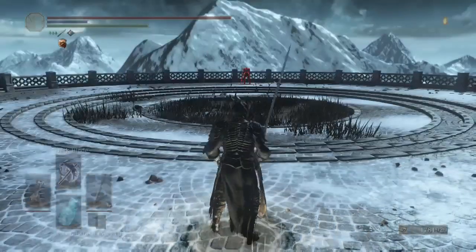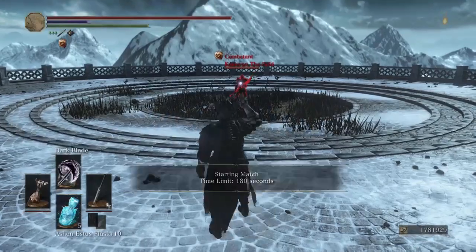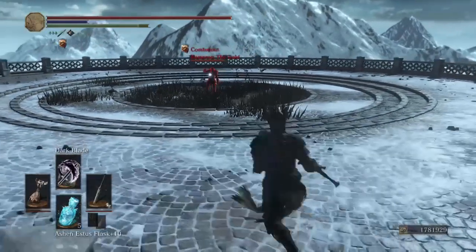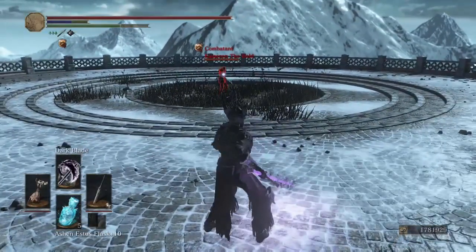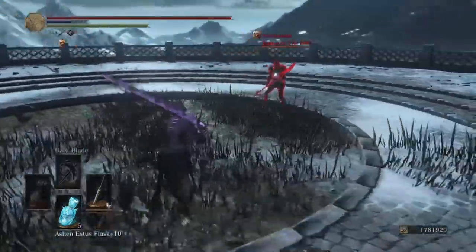That's a dangerous move to throw out — the front flip on the Wolf Knight, you can be punished. That's right. Alright, let's do it. I got my buff on.